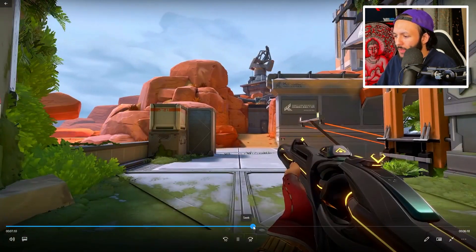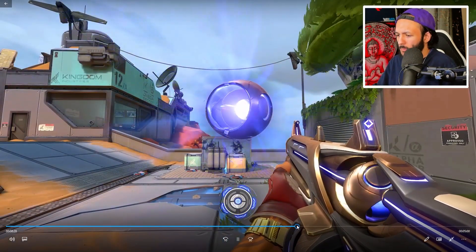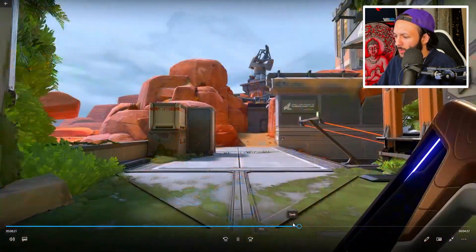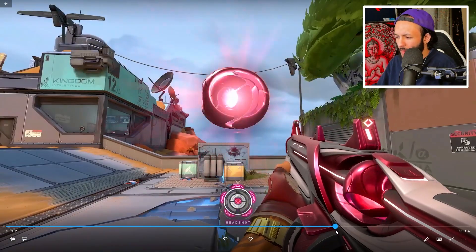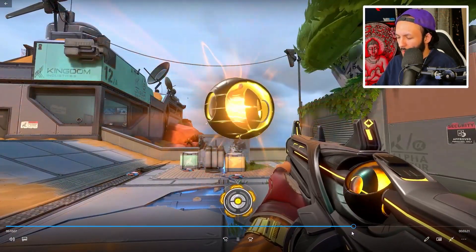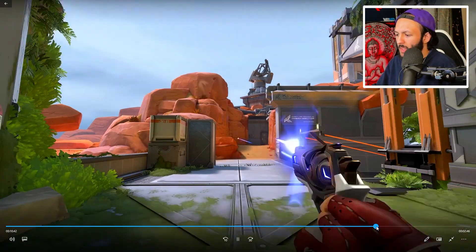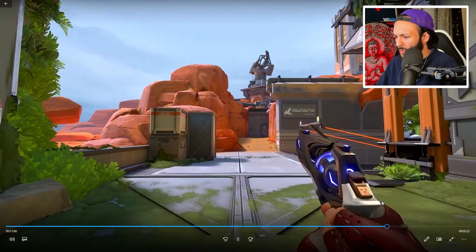And then we also have some other weapons too. I believe we have a judge — same finisher as usual, obviously. So this is the yellow judge. And then we have a sheriff here too. I believe we have a melee, but that wasn't in the files that I could find at least.